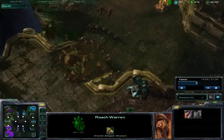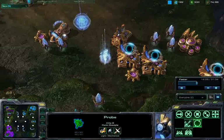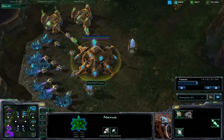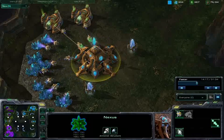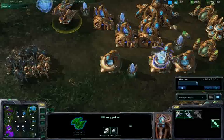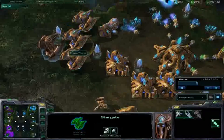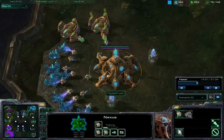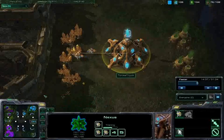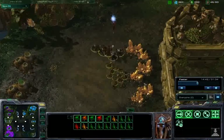Taking a look at the roach warren — the improved movement speed of the roaches is complete, so we have the roaches and zerglings moving very quickly. But no armor or bonus damage coming in from those ground units. Tonka Truck is transitioning through robotics facilities to stargates, which is not too unreasonable, especially if Tonka Truck can fully saturate these expansions.